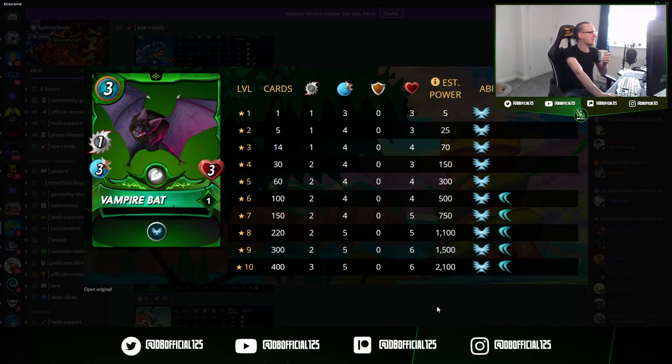So Vampire Bat — love the artwork. Typical low end melee card, does absolutely zero damage as a common. We can play up to four at silver where it comes into its own a little bit with more damage. When maxed in silver, we've got Flying — one of the abilities I do like, it gets dodge up. And once you get to gold it also has the Dodge ability. So it's going to be really annoying to hit, but at the same time Flying and Dodge are RNG — sometimes your one speed card doesn't miss a single hit against a five speed card with Flying and Dodge, and then next time your five speed card can't hit them to save its life.